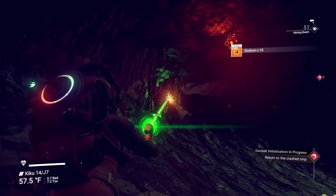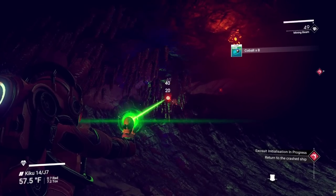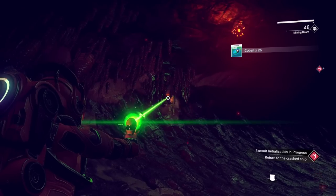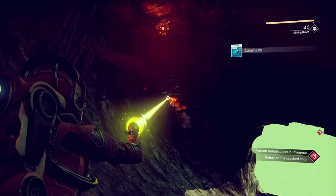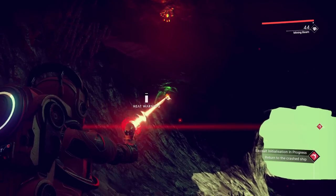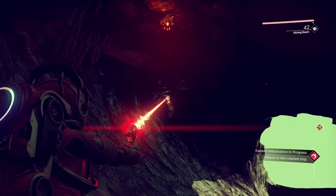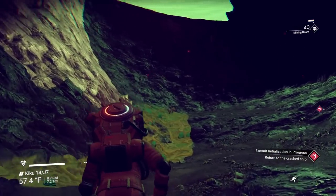More cobalt - let's get that. When you're using your mining beam, you want to try to keep it as close to red as possible. See how it's green and kind of fills up, then gets yellow then red? Once it gets red, just tap it to keep it from overheating - you'll see the heat warning. But that's going to give you the most resources.